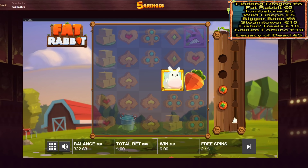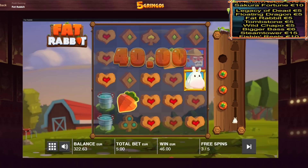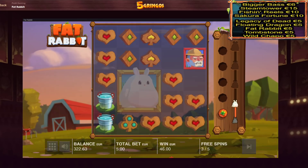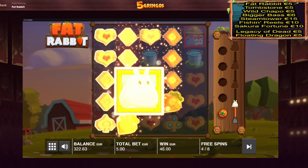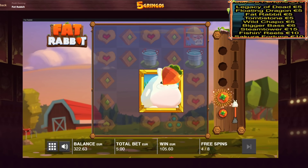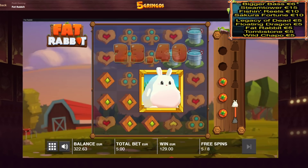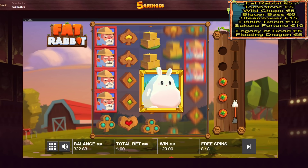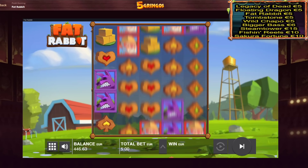Nice one — one more carrot for the level up! Double trouble on Fat Rabbit — look at him bouncing around! Keep in mind, normally you can't do bonus hunts on Five Gringos. If you're playing, don't attempt bonus hunts — they're normally not allowed. Because we're a streamer we can do them, but regular players are not allowed. If you have a bonus, you have to open it directly — that's the terms. They can decline your cashout if you try, so don't attempt it please.